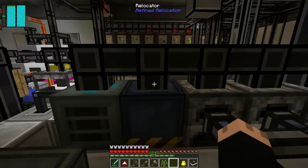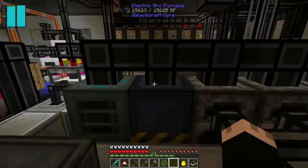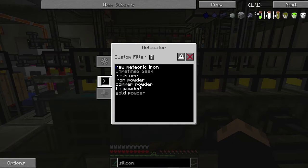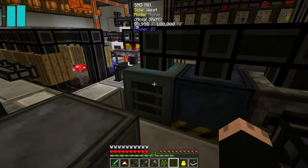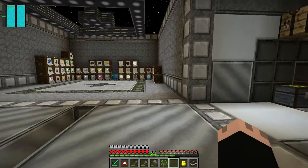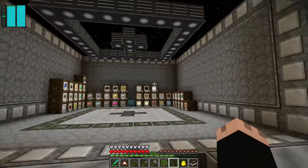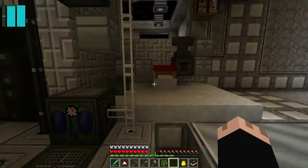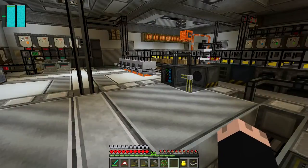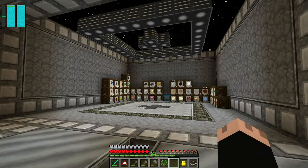The electric furnace has been set now to do the powder, because powder is what the sag mill outputs. That's all I've done on that, and then I expanded my storage and added a couple of extra oxygen sealers in order to make this extra space.